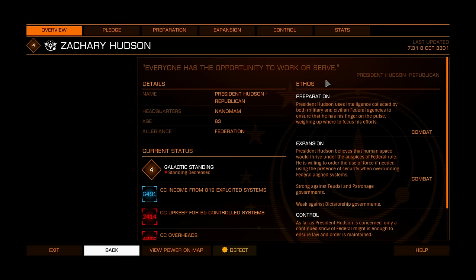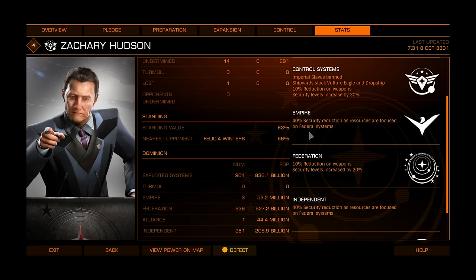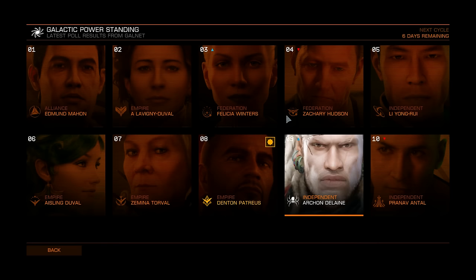Zachary Hudson: imperial slaves banned. Shipyards stock the Vulture, Eagle and Dropship — so all shipyards in Zachary Hudson control systems will have those ships. 10% reduction on weapons, security level increased by 30%. If also affiliated with the Empire, 40% security reduction. Federation: 10% reduction on weapons. So you will actually have a 20% reduction on weapons if it works as intended — Michael Brooks confirmed that all benefits add up. But nothing particularly useful for trade routes here.